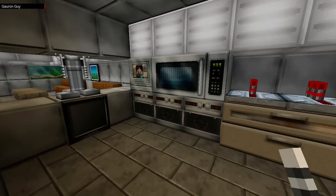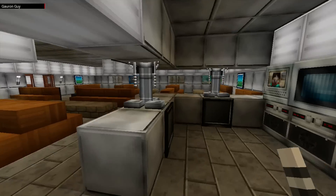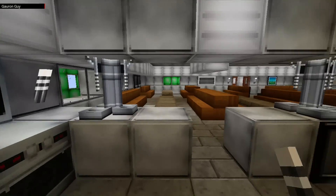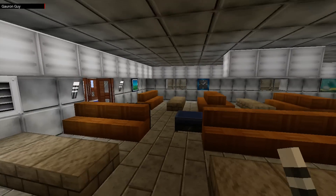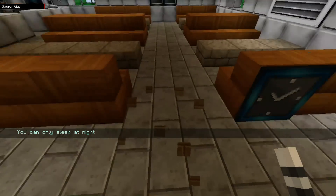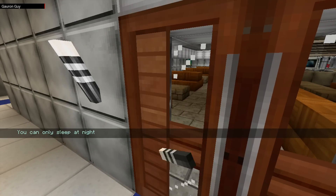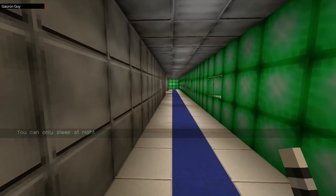I absolutely love the kitchen - it looks amazing. If you're thinking about what skin pack we used to record this with, it was the city skin pack on the Xbox 360 console version of Minecraft - it's absolutely awesome. That bed shouldn't be there; it was there when I was building the ship, so my apologies. We'll just close that and keep going around the structure of the ship, doing one floor at a time.